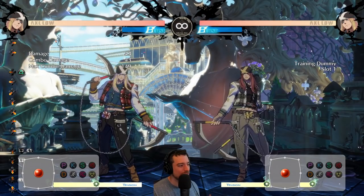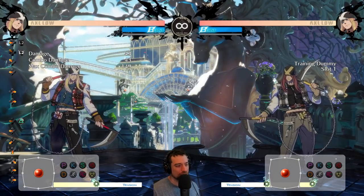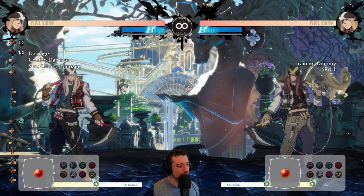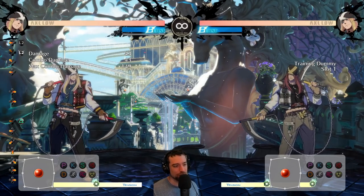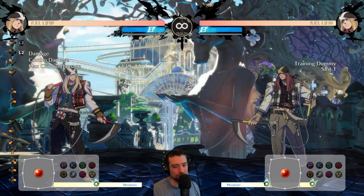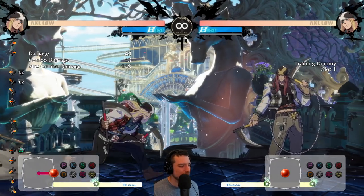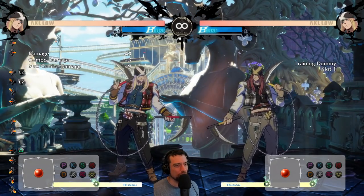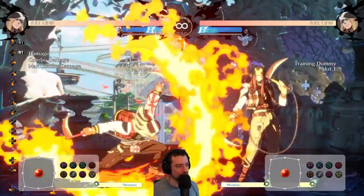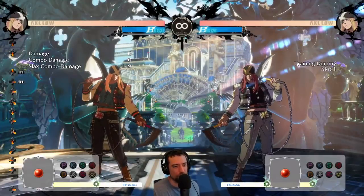Some of the cons of this character: because his tools are very strong in certain ranges, characters that can get around those tools are naturally going to be a very bad matchup for him. Just like any Dhalsim-type character in any game, having bad matchups due to your character archetype is kind of unavoidable. He also has really bad defense. Not only does he not have a DP in this game, but he also only has one invincible super which is unsafe if you throw it out. So in order to make it safe, you need 100 meter, which doesn't happen very often.